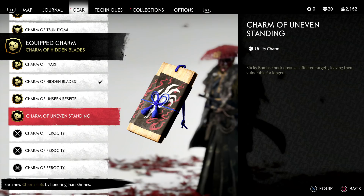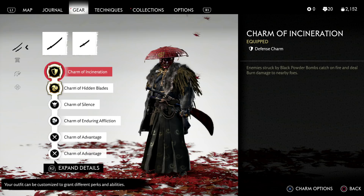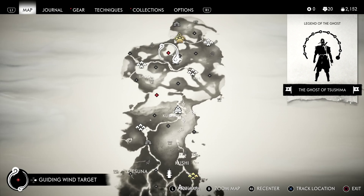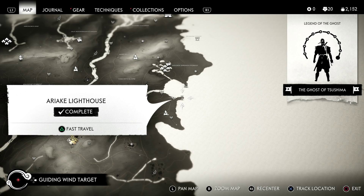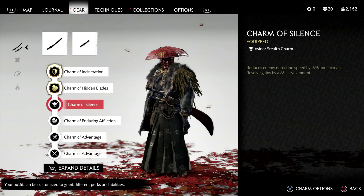Usually sticky bombs are going to kill something or already leave them vulnerable long enough that you can get the kill in. As for the two I'd recommend: Incineration, you're going to pick up from the side tale The Traitor — it is the fourth Masako tale. As for Hidden Blades, you can actually get this quite early. Here in the Ariake region, we have the Ariake Lighthouse, and completing that will get you access to the Charm of Hidden Blades.